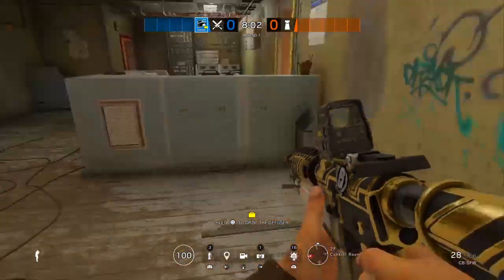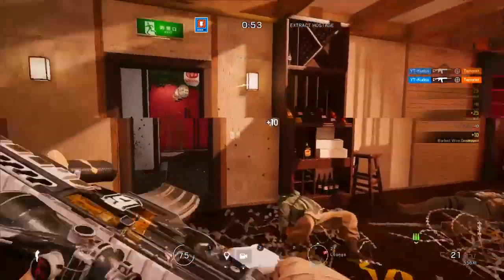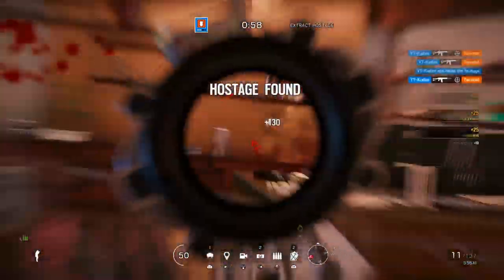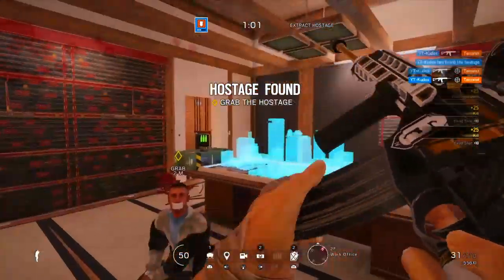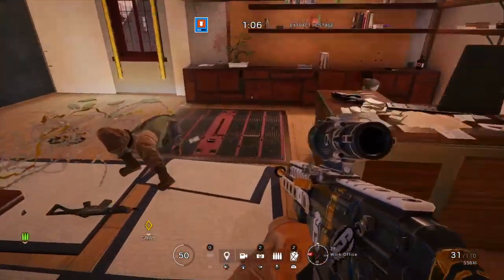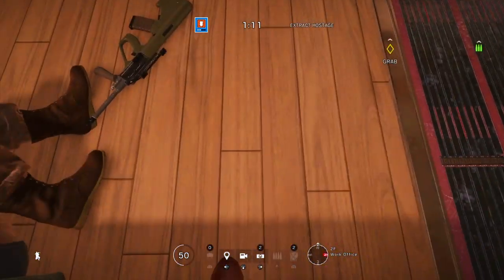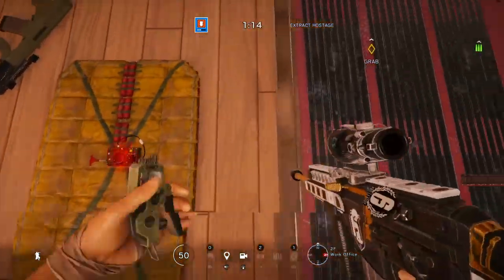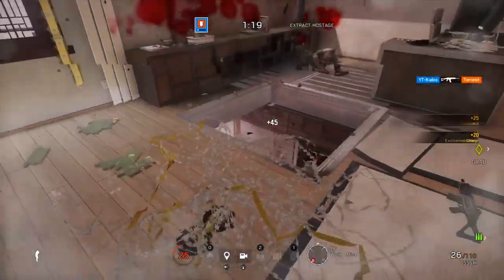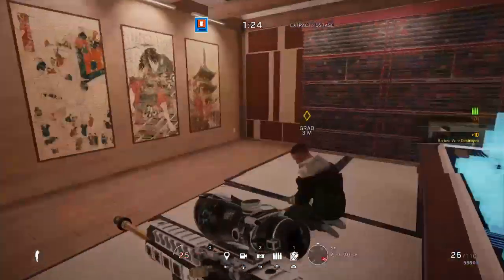This next tip is for dealing with electrified hatches even when Thatcher is banned. In a lot of cases hatches are on soft floors, meaning beside them you can breach and make holes — there are steel beams you can't fall through, but you can get lines of sight and shoot other players. There are a lot of sites like this, such as Kitchen in Clubhouse. I show the example of Skyscraper — even though it's no longer in ranked — using Thermite.